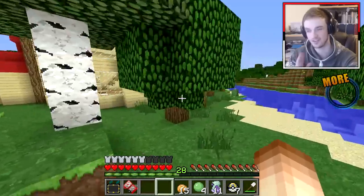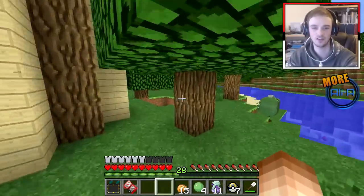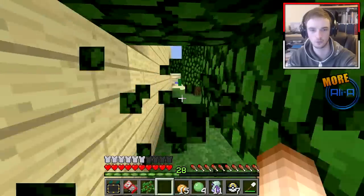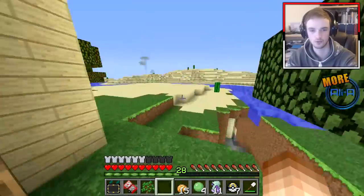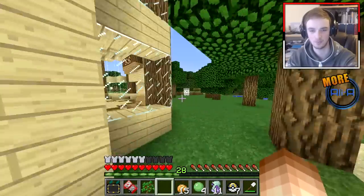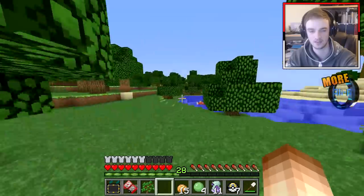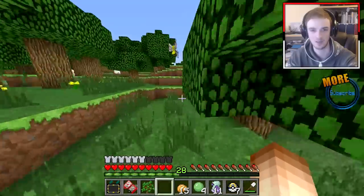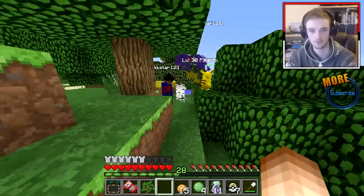I'm gonna try and not do too much — let Vic level up, and then once he hits his level we should be able to go and trade and evolve straight away. And then we should be able to get ourselves the Gengar and Alakazam. Sounds good to me.